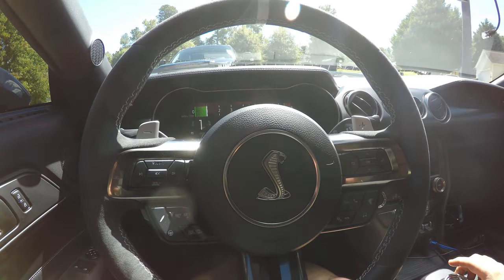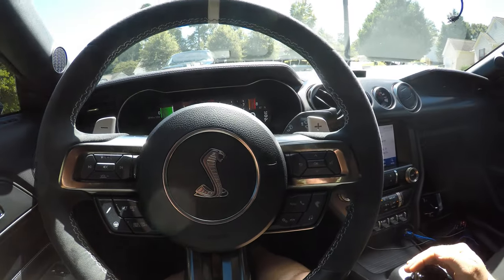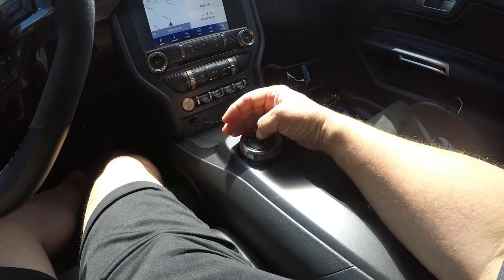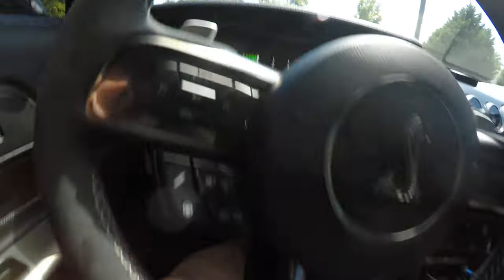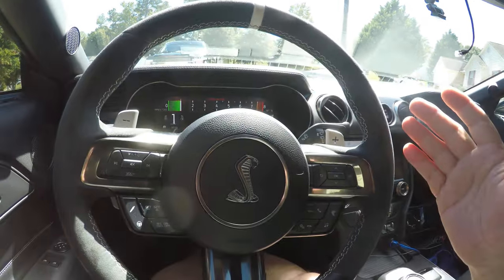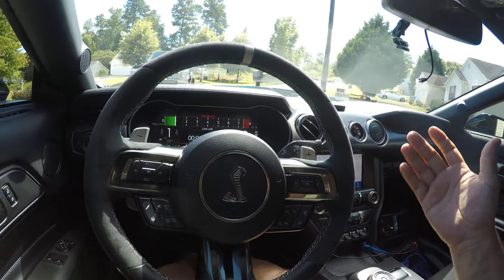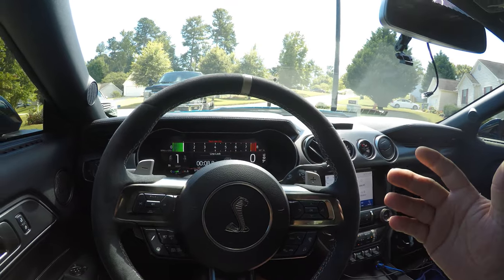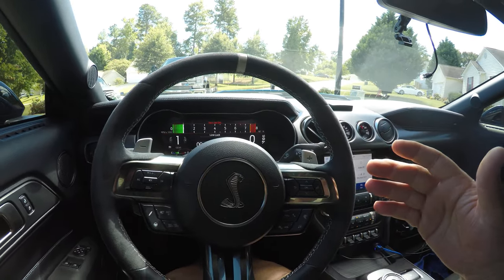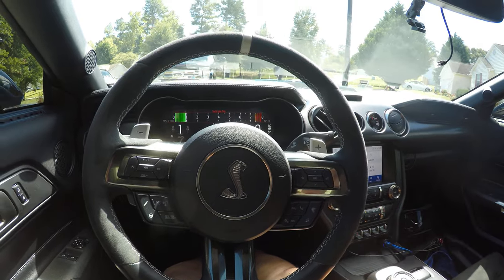I've already got my RPM set at 3200 for the two-step. We're in Drive, in Manual Mode. Now, everybody's telling you not to hold the brake very hard, because when you let off the brake the car launches — and the harder you're pushing the brake, the longer it takes due to the built-in delay. To minimize that, you want to barely hold the brake — just enough so the car isn't moving.